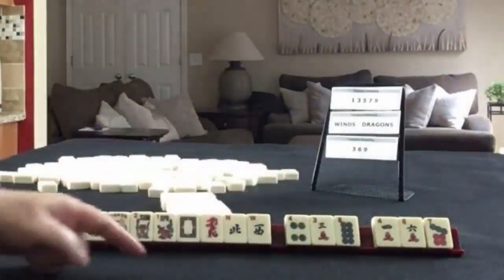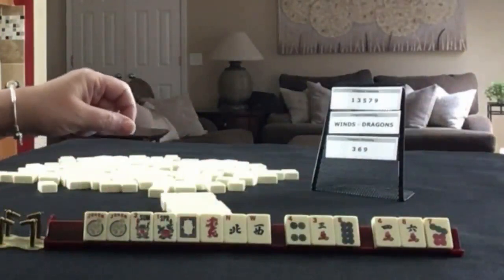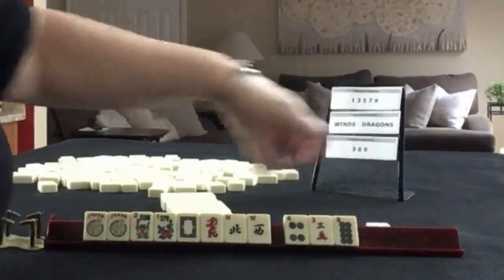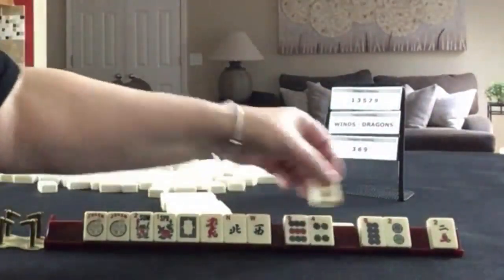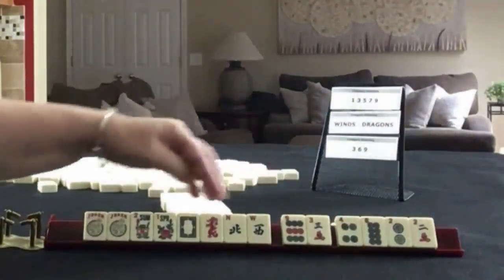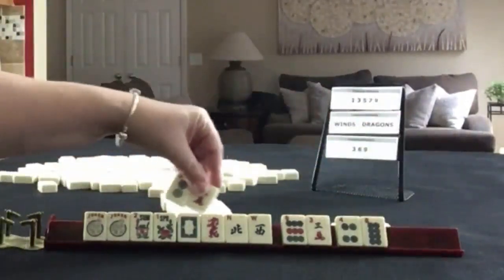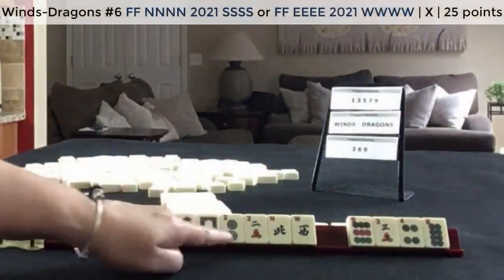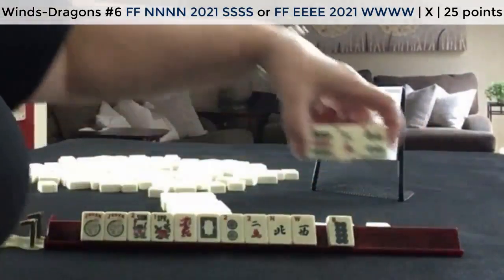Maybe pass those 3. We got a 9-3-9, 2-2-4-8. I would continue to focus here, but maybe we could play a year hand under the Wins and Dragons category. Let's keep the 2s. We'll pass these 3.